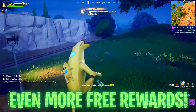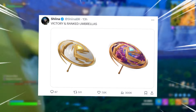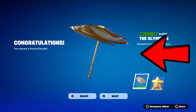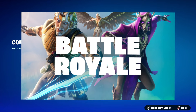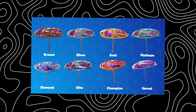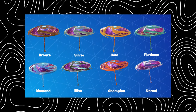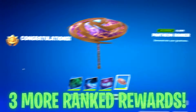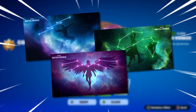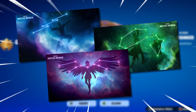Even more free rewards are available right now — the ranked cup ones. The leaked glider from the start of the season largely resembles the Victory Royale one you get for simply getting a win in a Combat Royale mode, whether it be solos, duos, trios, or squads. There are also different versions of the umbrella for ranking up through the ranked sections all the way to Unreal, plus three loading screens — teaser images Fortnite posted tied to Battle Pass skins: Zeus, Hades, and Aphrodite.